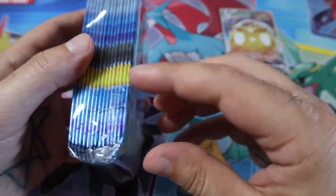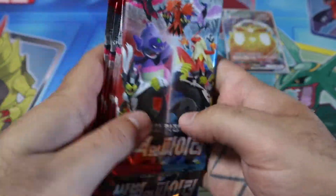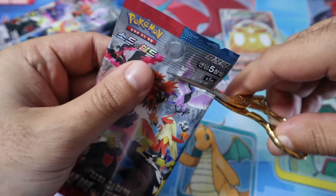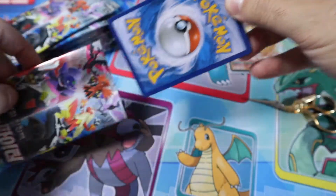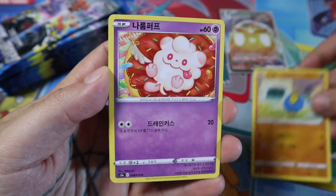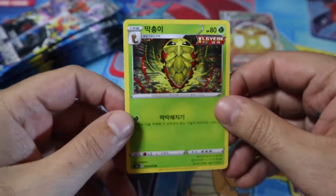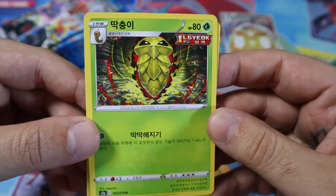This is technically my first time opening Matchless Fighters myself — my buddy had a box break before, but I've never opened these packs personally. I'm really excited about that. I hope I can remember as many Pokémon as I can because I'm just so excited. I'm ready to see those Galarian birds, and it would be amazing to pull any alternate art. I'm already blanking on this guy's name — it's something Puff, and there's the little Braviary first form.